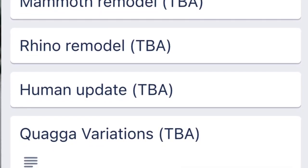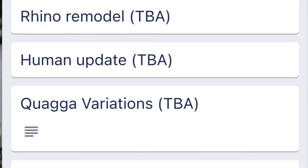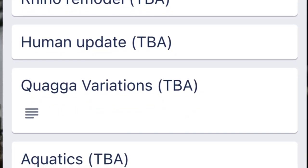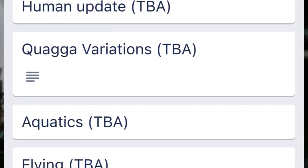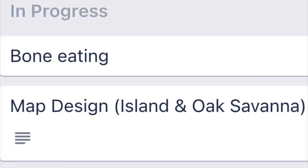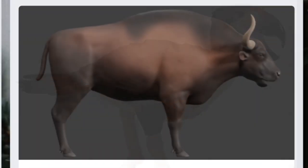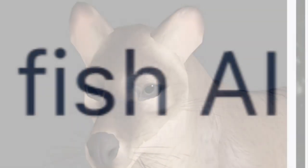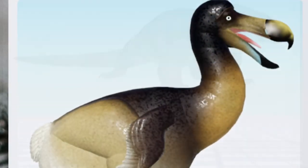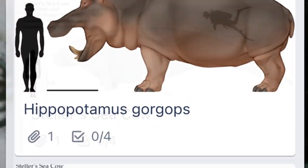Moving on, we're getting a mammoth remodel and a rhino remodel. We're getting a human update, Quagga variations with stripe patterns and coloration, more aquatic updates, and flying updates. And with that, we're at the end of the roadmap. If you want to see more updates from Cenozoic's Rival, go to the link in the description which will send you to the Discord server — that's where I got to see the roadmap. Anyways, hope to see you on the next one. Bye.